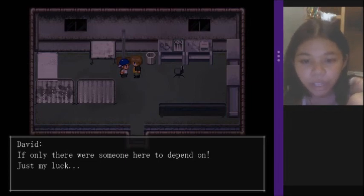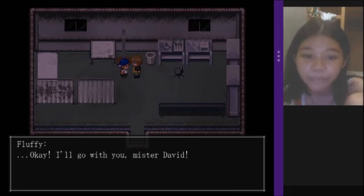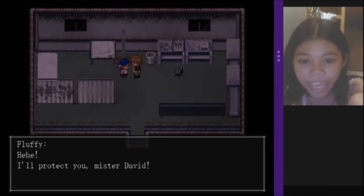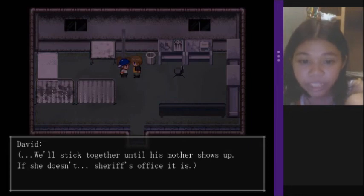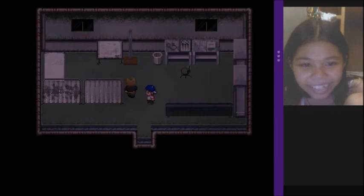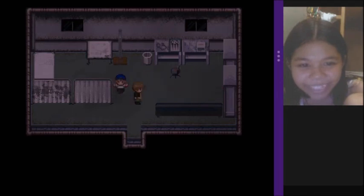If only there were someone here to depend on — just my luck. 'Okay, I'll go with you, Mr. David! Hehehe.' Whoa, really? What a relief! Thanks — I feel so much safer with you here, Fluffy. 'Hehehe, I'll protect you, Mr. David!' We'll stick together until his mother shows up. Oh wow — that's so adorable! Oh, Fluffy, your walk is so adorable — I really like how you walk.